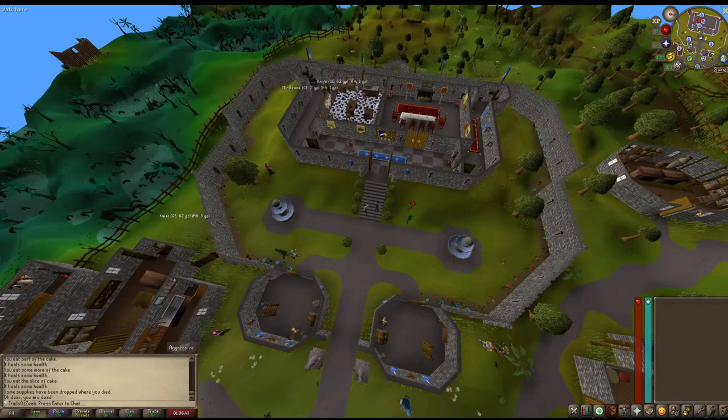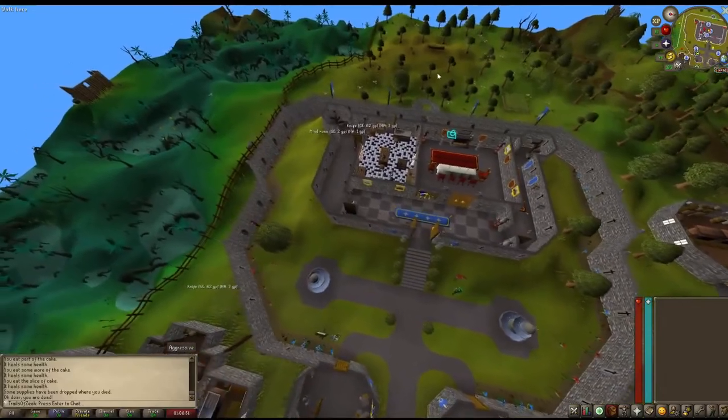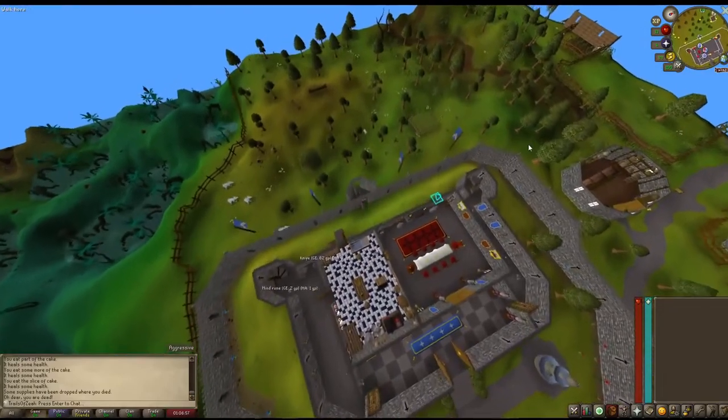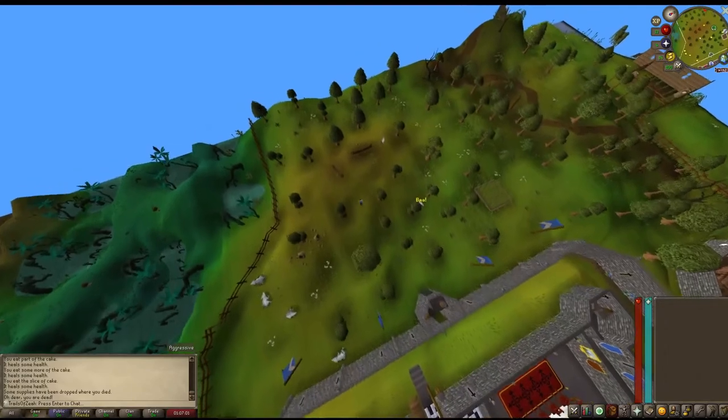Well, it happened. First death. Account ruined. But it's fine — we will act like this never happened. As much as I want to pick up everything that I can see here, I'm not going to. We're just going to get back to Zayah like none of this ever happened.